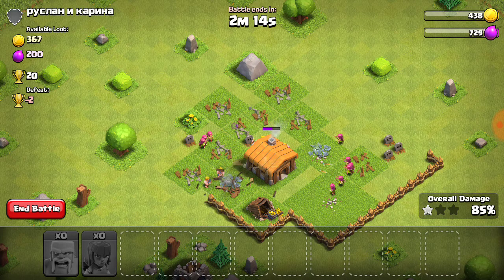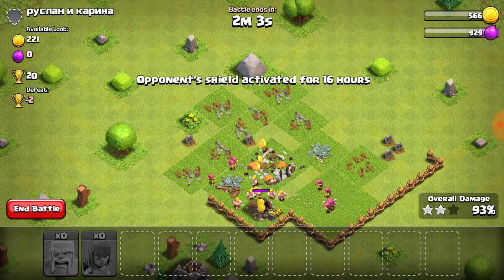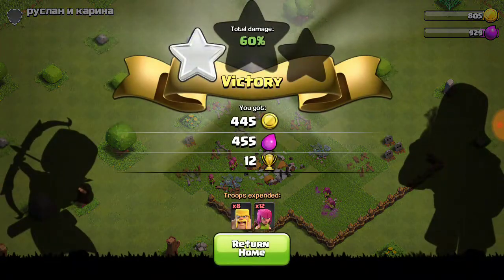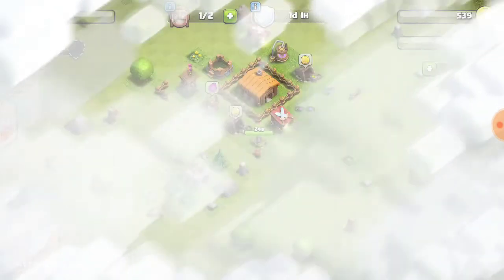Almost got a two-star. After we take down the town hall and then just one gold mine — and just like that, we won! So there's what we got: 20 trophies.